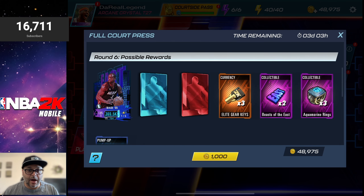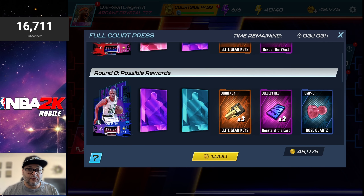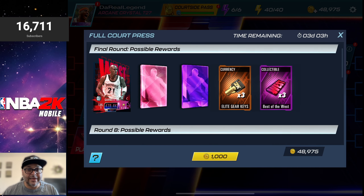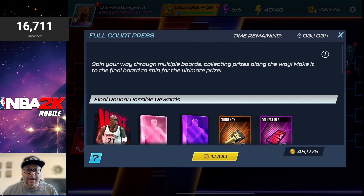Round six you get the Aquamarine Dwayne Wade. Round seven, the Purple Sapphire Elgin Baylor. Round eight, the Rose Quartz Ray Allen. And in the final round, you've got a chance to get the Arcane Crystal Kevin Garnett, along with a possible Rose Quartz and Purple Sapphire card. It looks like a pretty fun pack — let's jump into it and see how it is.